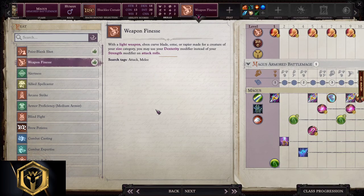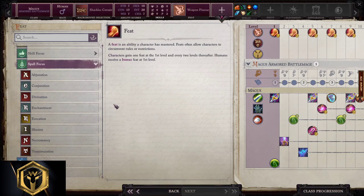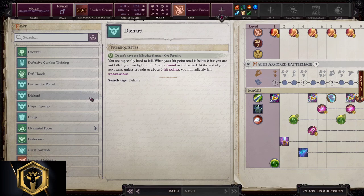Feats. Weapon finesse is a no-brainer, because we want our high dexterity to scale with melee weapon. For our second feat, we can take spell focus into evocation, conjuration, abjuration, or enchantment — it's your choice. Good feats to have are extra arcane pool, dodge, spell penetration, spell focus into abjuration, divination, enchantment, and so on. Elemental focus into a specific element you want to deal damage with — fire, acid, electricity, or cold. Having die hard is also very useful, as it will save you from dying for an entire round.